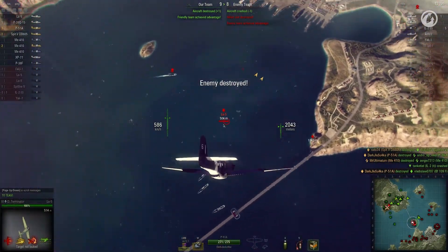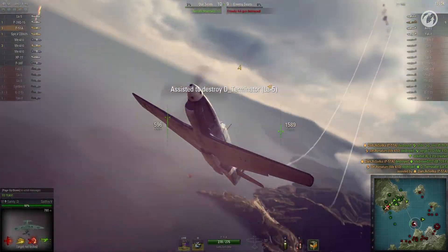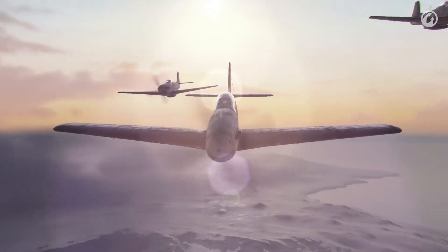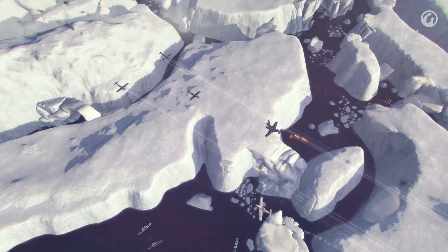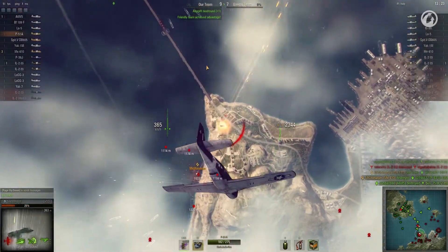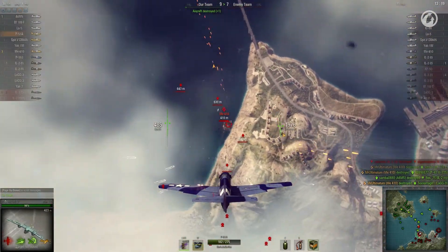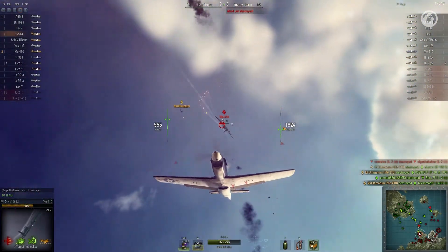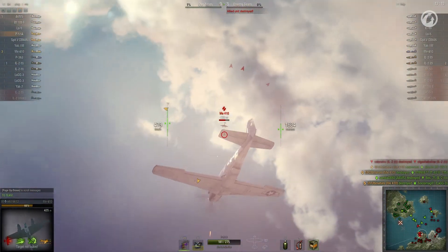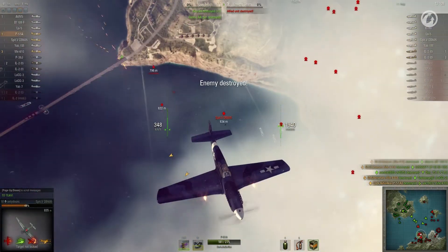To succeed, the members of a flight must evaluate the main threats of the enemy team quickly and work together to eliminate them. A flight that is able to effectively work together can achieve much better results, until it meets another strong flight. Players in a flight are able to better focus on a target, coordinate attacks from multiple angles, and destroy enemy aircraft faster while providing cover for teammates. This allows a flight to be very effective in random battles, which leads to more experience, credits, and better statistics.